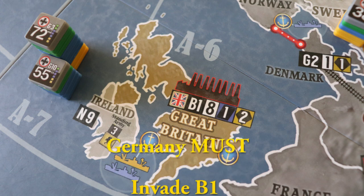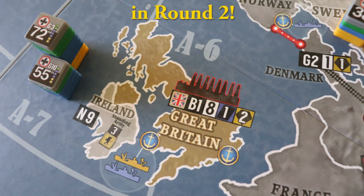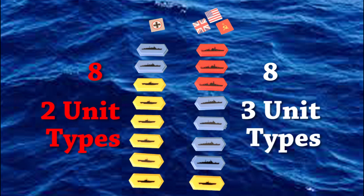Germany must invade B-1 in round two, before the U.S. and Britain use their combined economic advantage to build and deploy additional units to the area. The North Atlantic at the start of the game reveals that both sides have equal number of naval units. However, the Allies have three unit types and Germany only two, meaning force advantage could be denied to Germany in critical sea battles. For Germany, this has to be managed well.